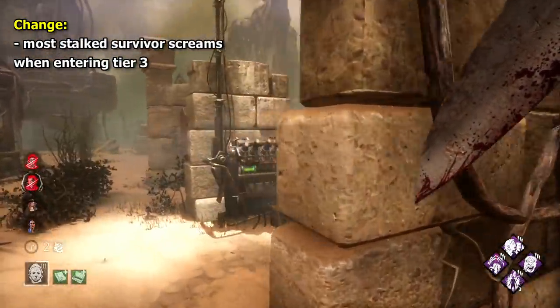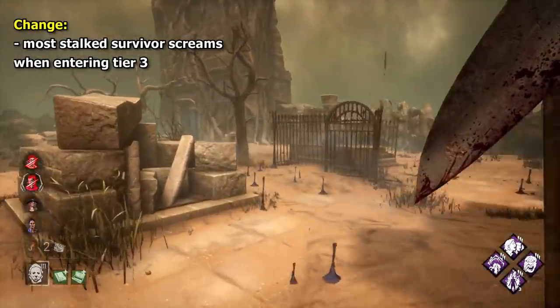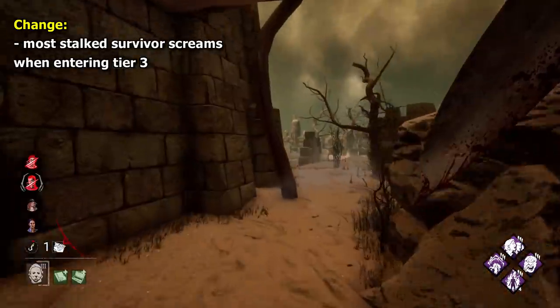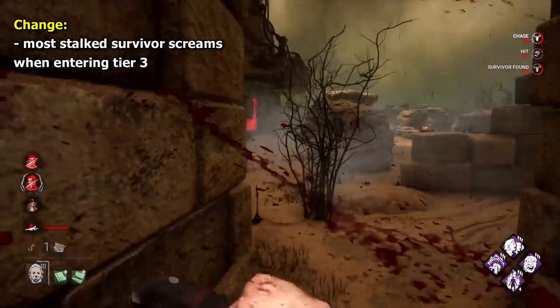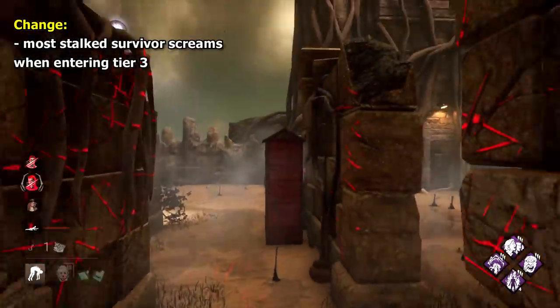My change to Shape would be that when entering tier 3, when survivors become exposed, the survivor you stalked the most will scream, revealing their location. This both encourages you to target the person who got stalked the most — which is lore fitting — but also punishes them for giving you so much progress, drawing attention away from those who avoided you.